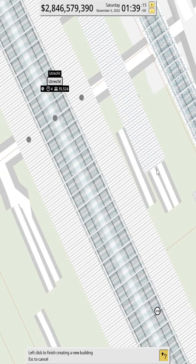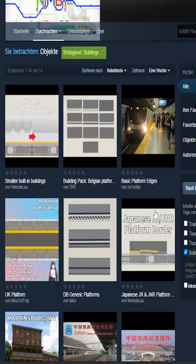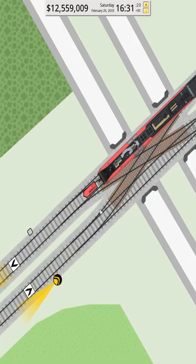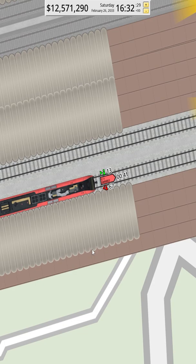NIMBY may look kinda basic with the graphics at first, but with the Steam Workshop and a new building update, you can actually create some really good-looking stations. Due to the 2D style, it would be weird to have 3D trains. So if you always wanted to create a worldwide train network, NIMBY is the game for it.